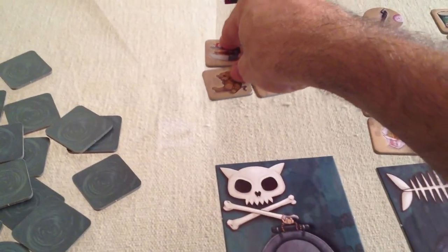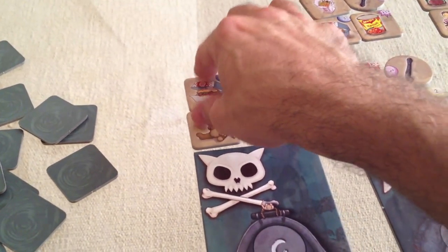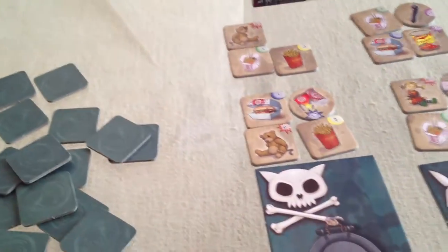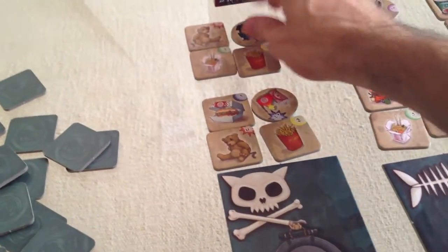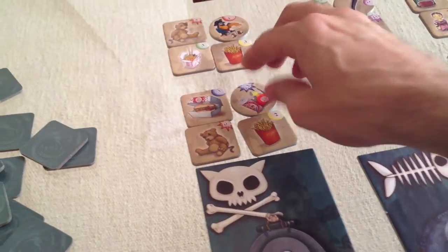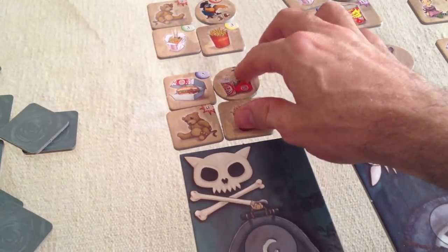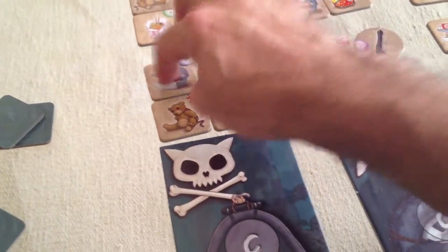After sailing, the ship moves further into the sewer, bringing the next batch of booty within reach. We draw new items to show what's even further on: more noodles, french fries, a teddy bear, a parrot, a shake, and another burger.